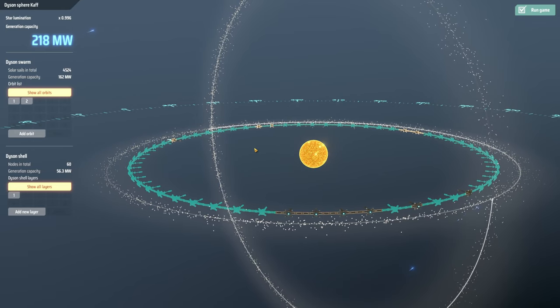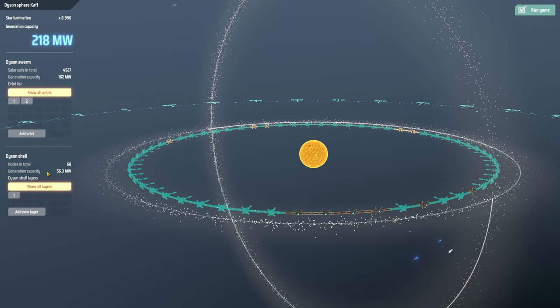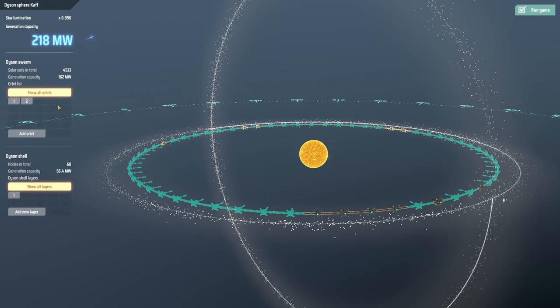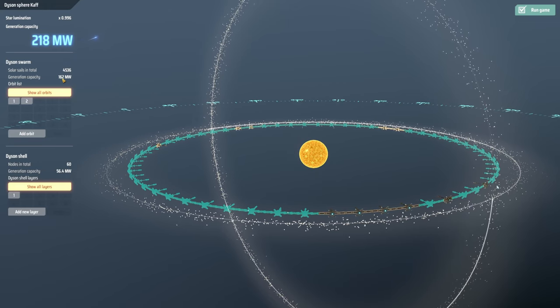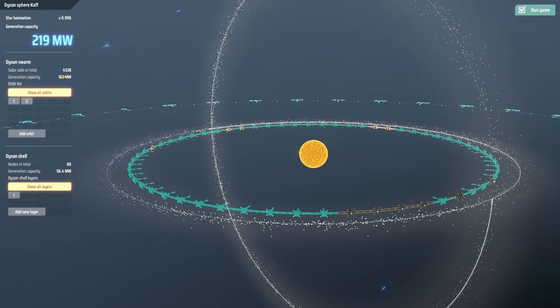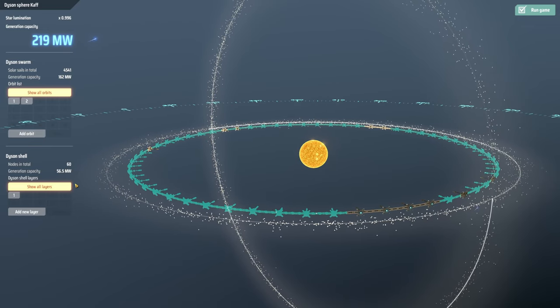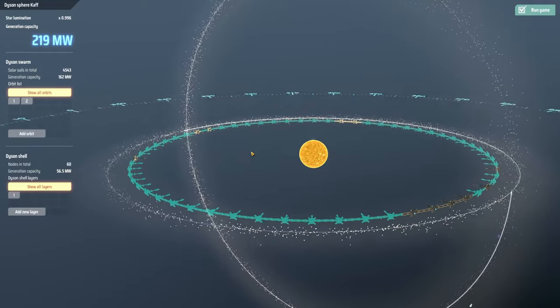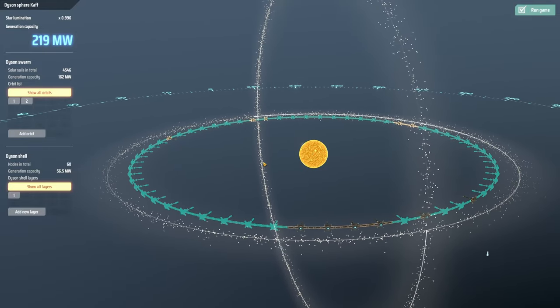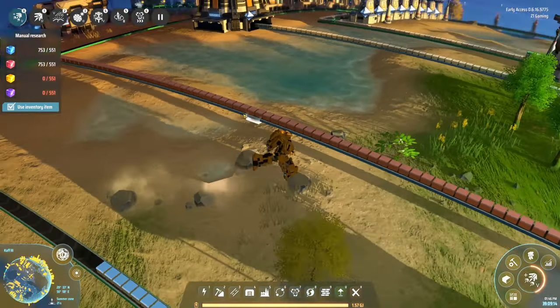What's actually pretty cool is that my generating capacity is at 56.3 megawatts and my solar sails are only at 162. Eventually the Dyson Sphere is going to take over with a higher output, and then we won't even need the swarm anymore — we can just go straight with the Dyson Sphere itself. That's going to be amazing.